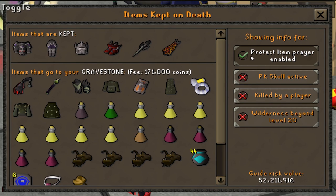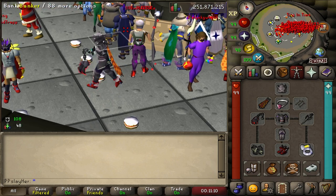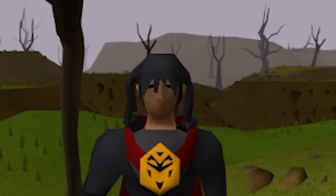Now that we've gone over the basics, let's get into the 55 mil risk setup and head to multi. I'm going to go for 100 kills in this setup and obviously I'll need to bank occasionally for supplies. But first, let's talk about your beard.